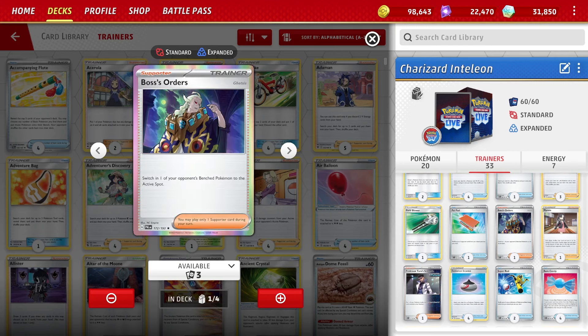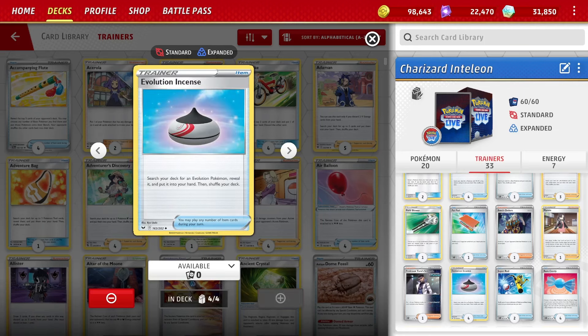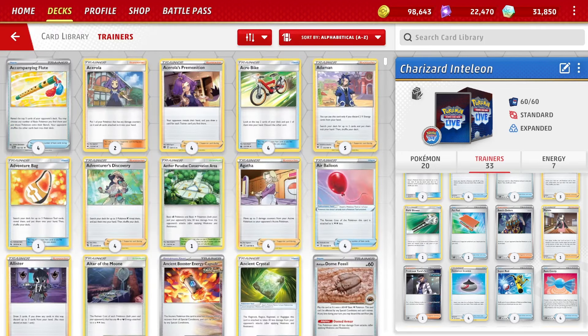Seven basic Fire Energies — Ten Types' list had six, but I'm playing the single-prize Charizard so I wanted an extra energy. Trainers: two copies of Pokemon Communication, four Level Balls which get Marshadow, Charmander, Sobble, Drizzile, and Charmeleon. One Nest Ball for higher HP basics like Radiant Zard. Three copies of Irida. One Field Blower as another way to bump Path to the Peak. One Pal Pad. One Boss's Orders. One copy of Marnie — each player shuffles their hand into their deck, you draw five, your opponent draws four. One Professor Turo Scenario. Four copies of Evo Incense. Two copies of Super Rod. Four Rare Candies. The deck is pretty straightforward, very effective, and a lot of fun to play.